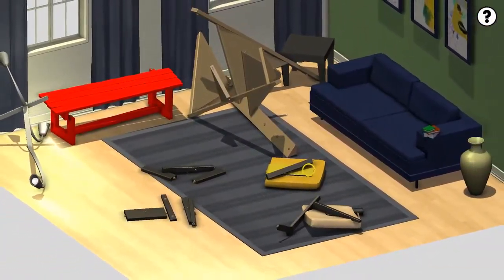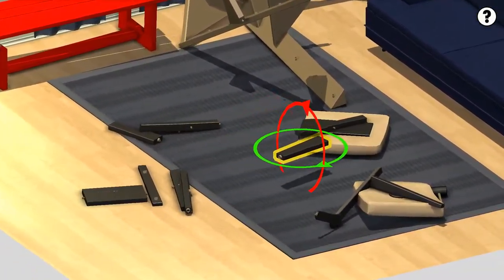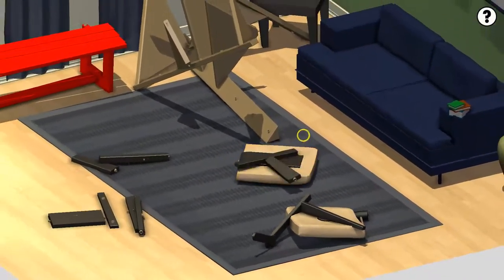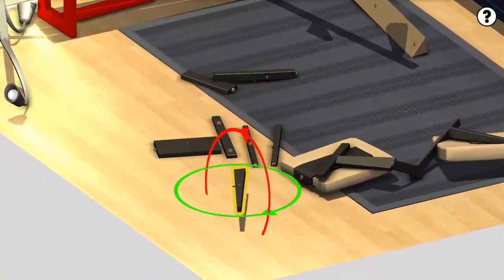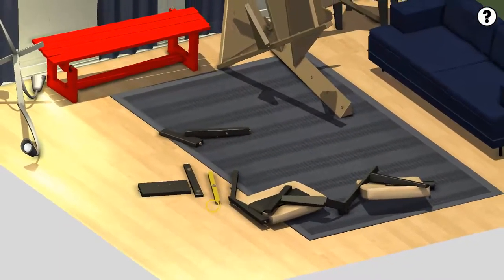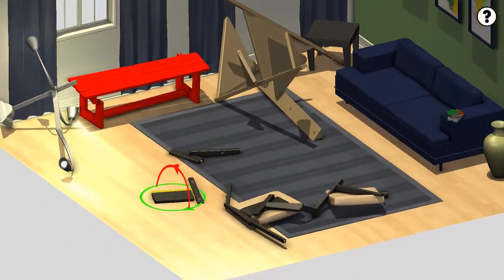There we go. Plug that in. Wait, what? It had the lines. There we go. There's that. There's that. This looks like a chair, right? Yeah, I don't know — I mean, I don't know what kind of chair. Who would use something like this? But it's definitely looking like a chair, sort of. Just a smidge.